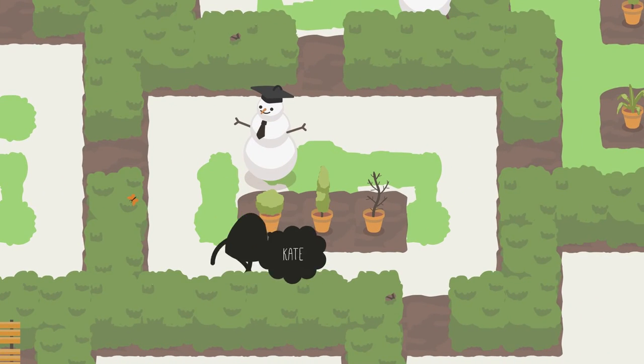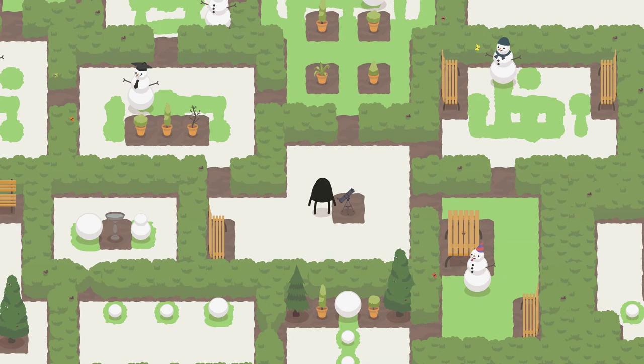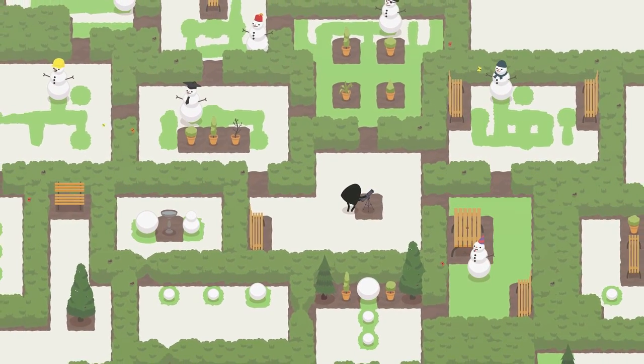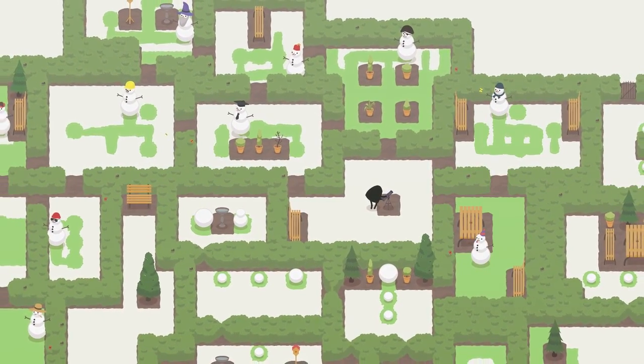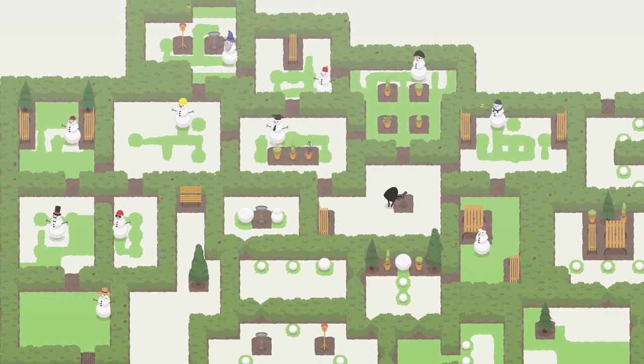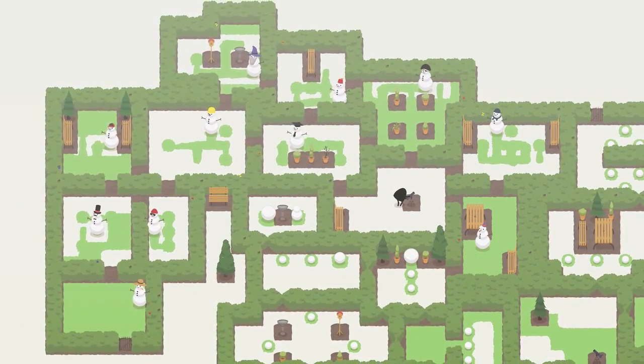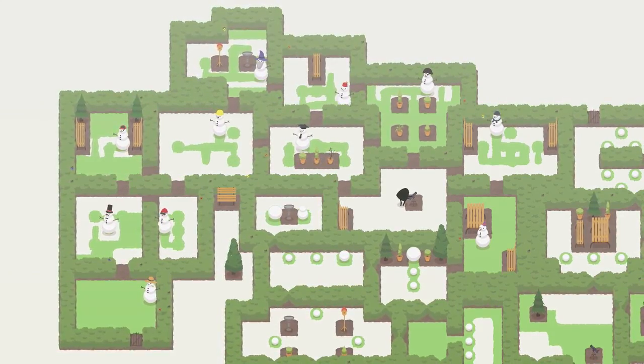I just want to see if there's branching paths — this seems to be slightly optional paths, but I think I'm basically funneled through this one. I think I do have to pass through there. It's just so relaxing, it's unreal.